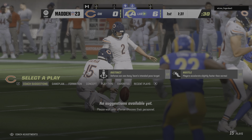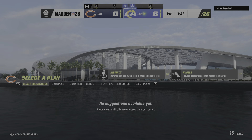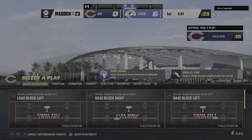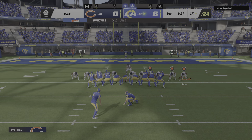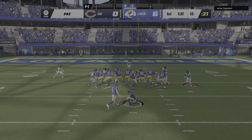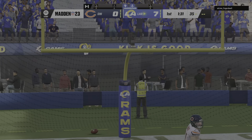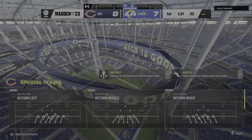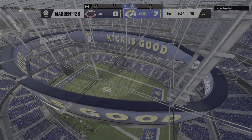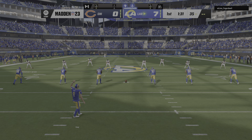We did get our first points of the game on the field goal attempt, just not the way we expected — with a return the other direction. That adage every coach says: if you block a kick and score off of it, 95% of the time your team wins the game. I can't quantify the numbers, but it certainly seems to work out that way. An extra point by Gaye is up and good, and it's now a 7-0 game.